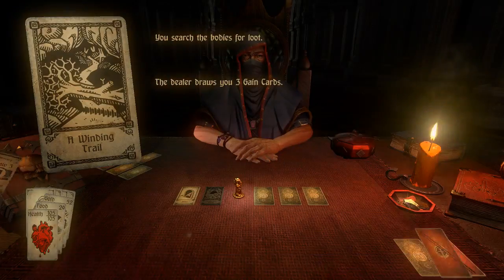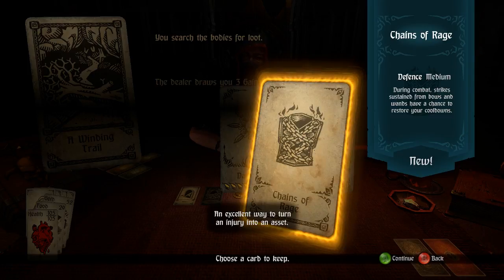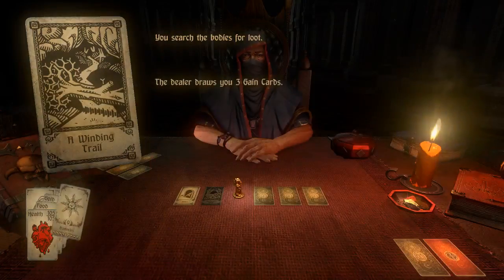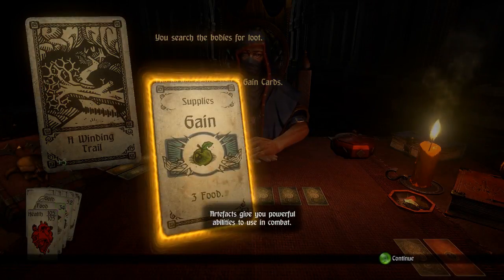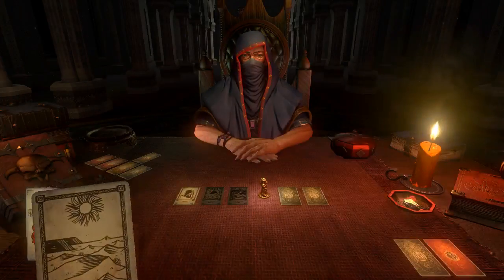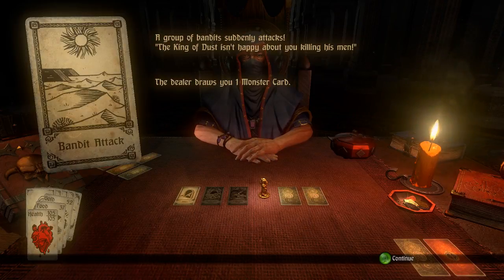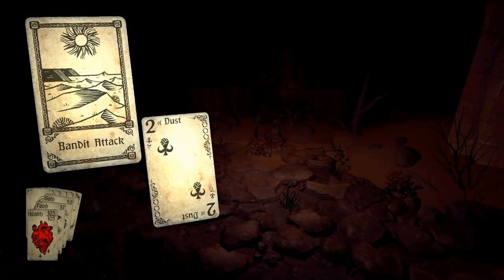That gives us three gain cards — draw three, select one to keep. I want the Damocles. We also get five food and another three food — so much food I don't need. Every step consumes one food, and every third we have currently doesn't consume food. This is getting a bit easy when you're lucky with your card draws — I've only been getting twos.